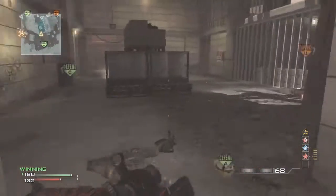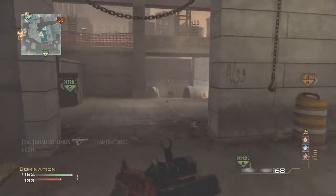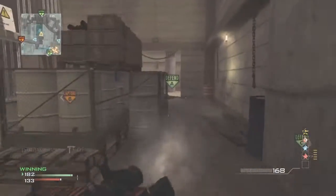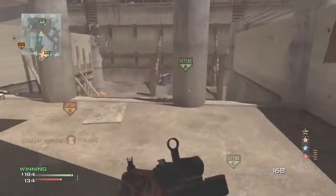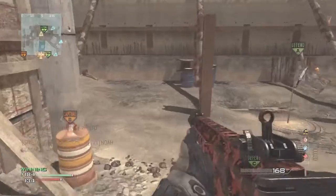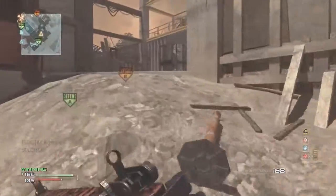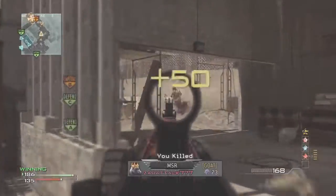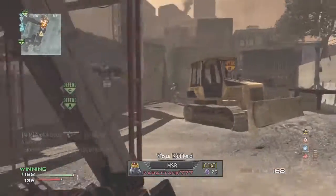My other perks are Assassin and Stalker — just my regular assault rifle class that works for pretty much everything. For Specialist, I run Hardline, Sleight of Hand, and Quickdraw, because I like to be agile and the sooner I can be agile the better.